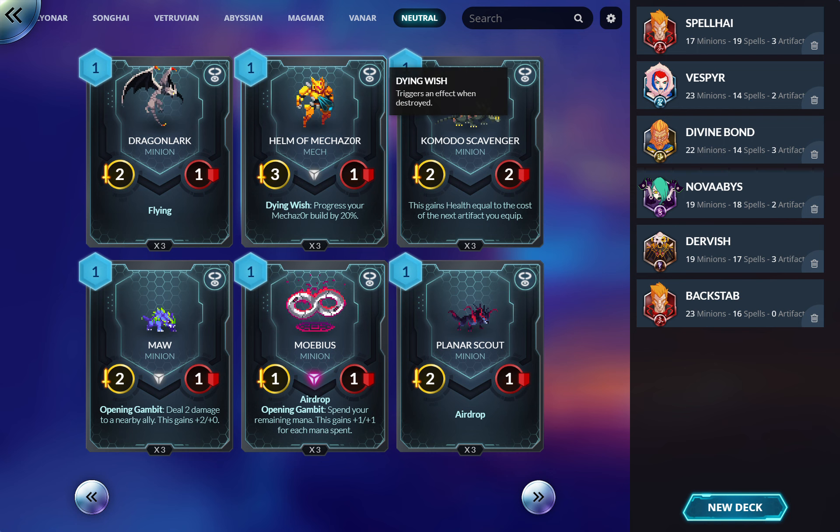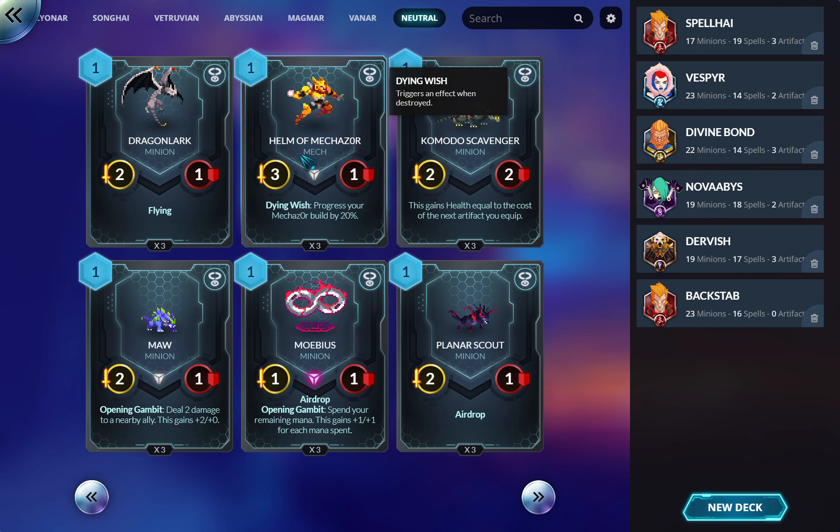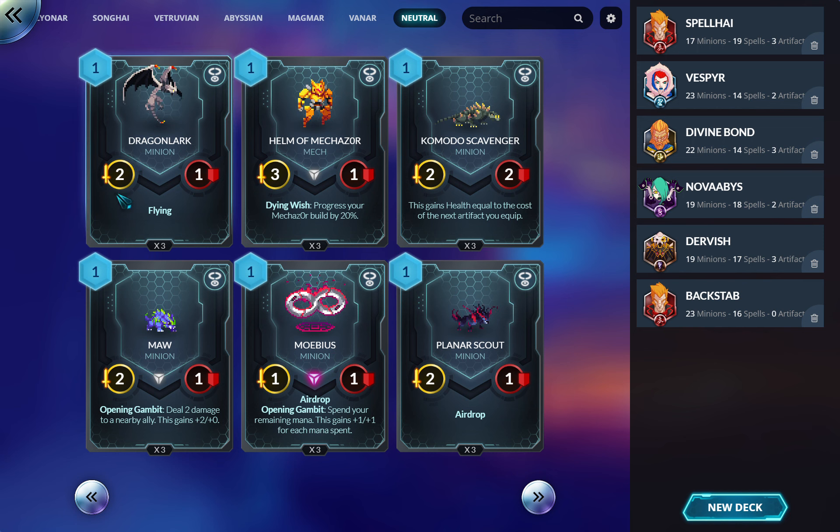One-drops are generally obvious inclusions — like this goes in Mechazor decks, which I think work best in Abyssian, maybe Magmar, possibly Songhai as a backup plan. Otherwise you have to ask: why do I want a two-one flyer? That's kind of like a two-mana removal spell with delay that might do nothing. For one mana, a two-one is a crummy stat line, so in zoo decks where you want to spam stuff out and give them buffs, these can make sense.